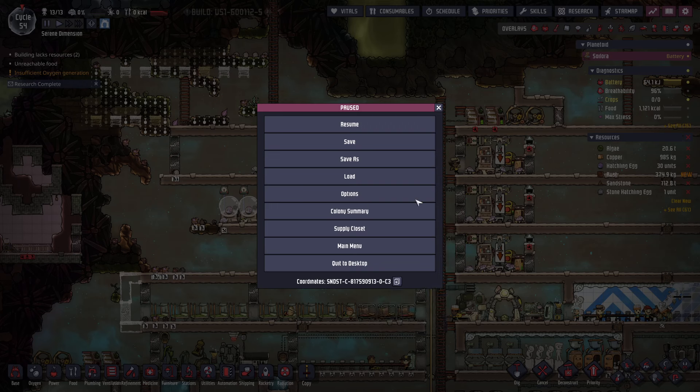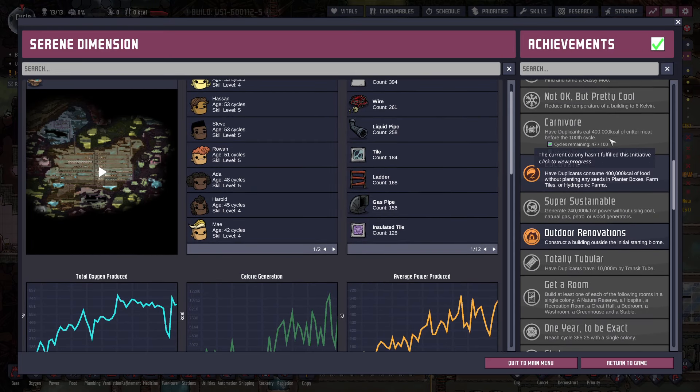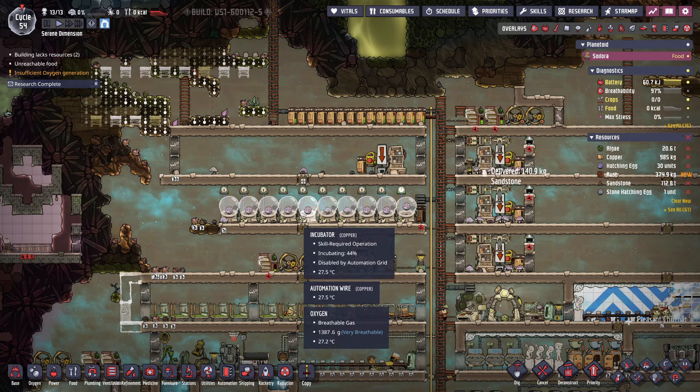Let's take a look at the actual colony summary here. We're about a little close to halfway — almost at halfway to the 400,000 calories with 47 cycles remaining. This is why we are going to get another duplicate to help keep that balance of the amount of calories required.